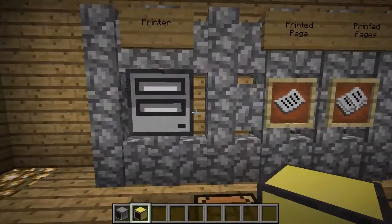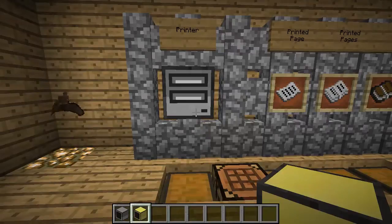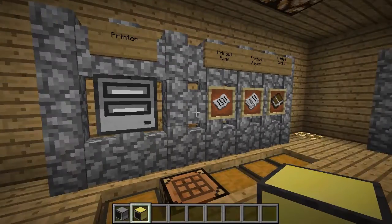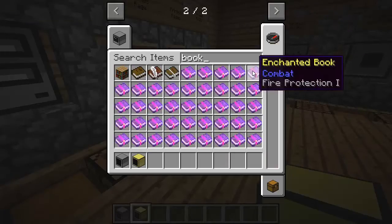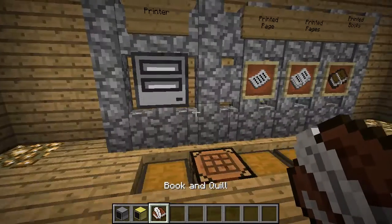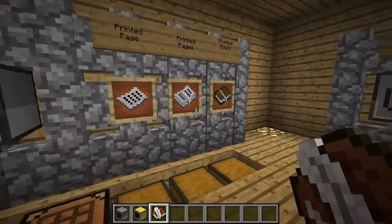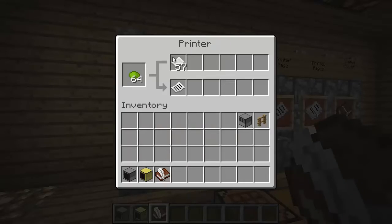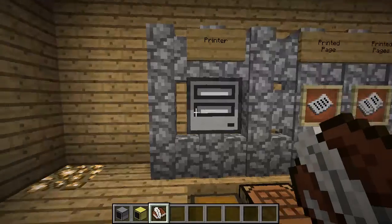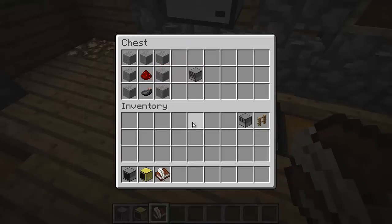The next peripheral is a printer, added around version 1.4. The printer is basically to create pages or books in Minecraft. You know that the written book interface in Minecraft is very difficult — you have to type and can't mouse around. So the purpose of the printer is to allow you to easily print pages you could give to players, put in an item frame, or bind into books. The printer interface takes paper in the top, dye to determine text color, and outputs printed pages. You craft it with redstone, an ink sack, and some stone.